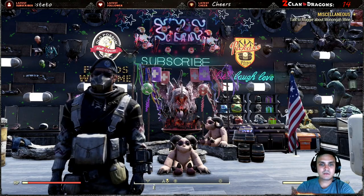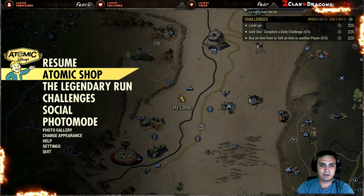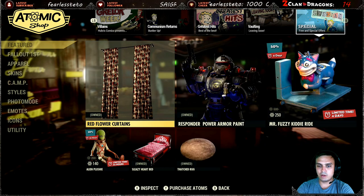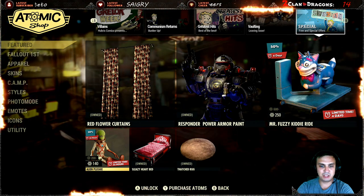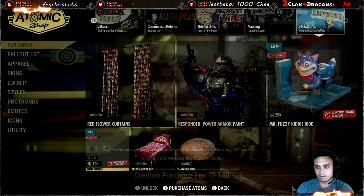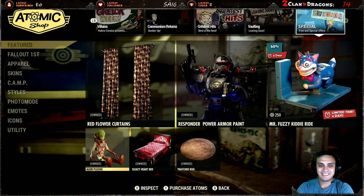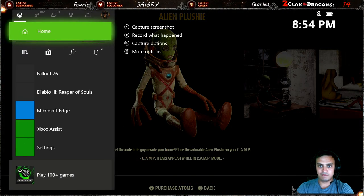All right, first thing first, let's navigate to the atomic shop and see what we got today. So we need to scroll all the way to the right and we got the alien plushie. Down to 1,630 atoms. All right, so this is what we have today.